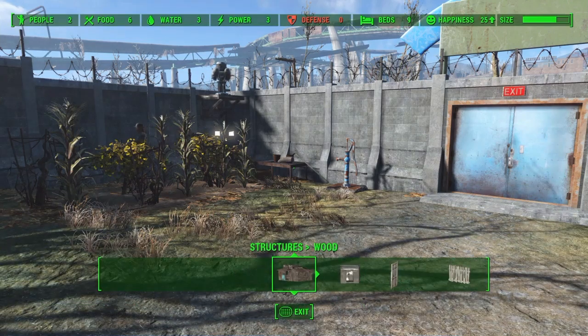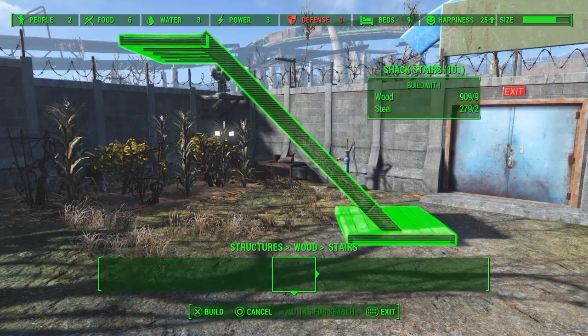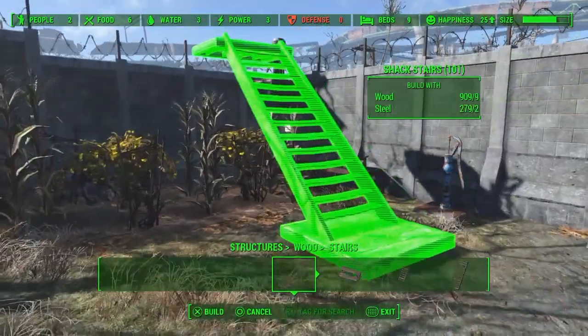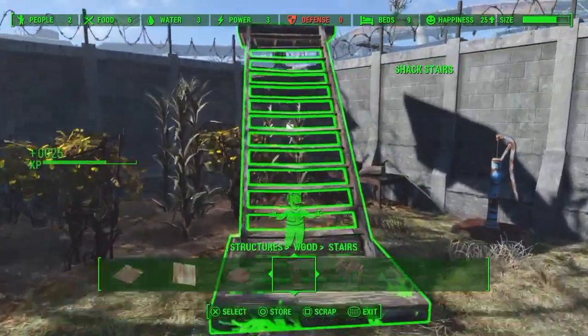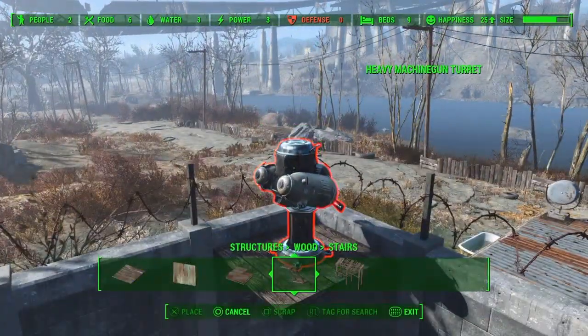Hey everyone, Sticky Note here. I want to make a video on how to make the settlement of Covenant your own. A lot of people seem to be having issues trying to get rid of these pre-placed turrets that don't count towards your defense and are just kind of taking up space.